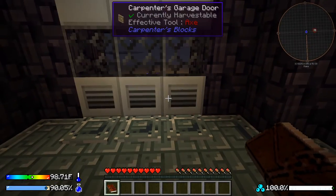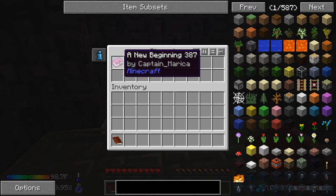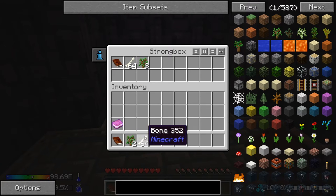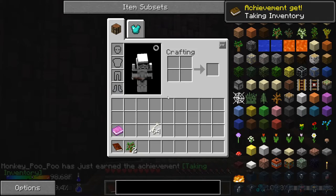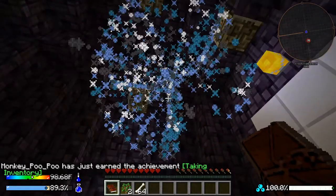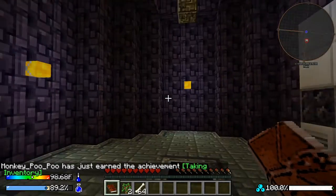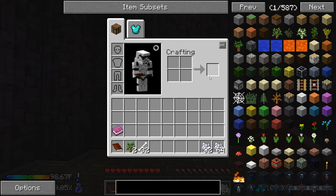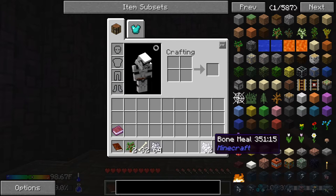Downstairs we have a chest and some pressure plates that open the door outside. In the chest there's a New Beginning book, another quest book, five trees, and some bones. We'll only take two trees right now, and we'll make about half the bones into bone meal.